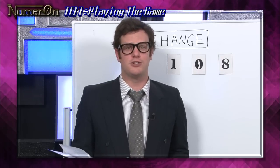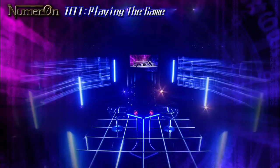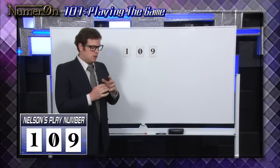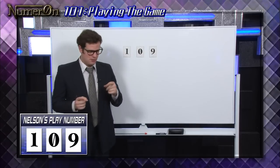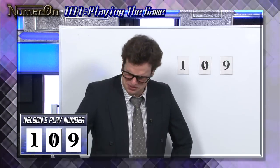So if your opponent figures out what numbers you have, try using Change — you should use it fast while you can. Last, a situation where your opponent has figured out all of your numbers. My opponent knows all three numbers now. If they just get the positions right, I'll lose. It's over!